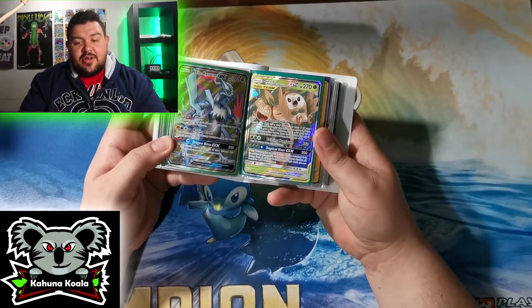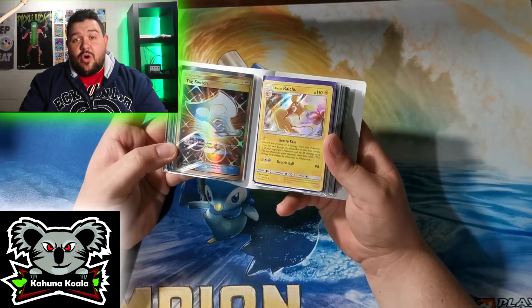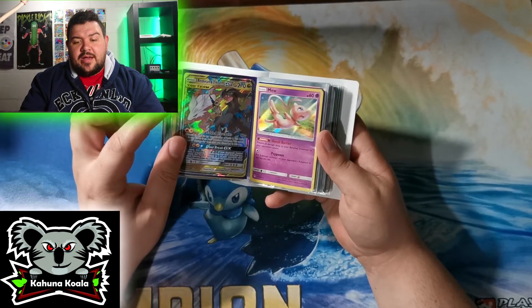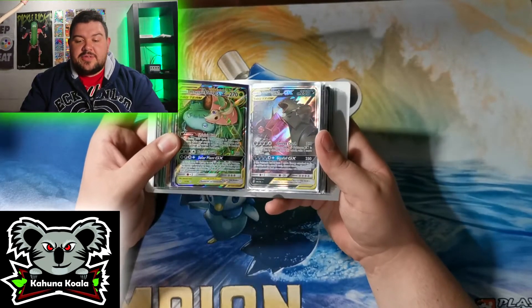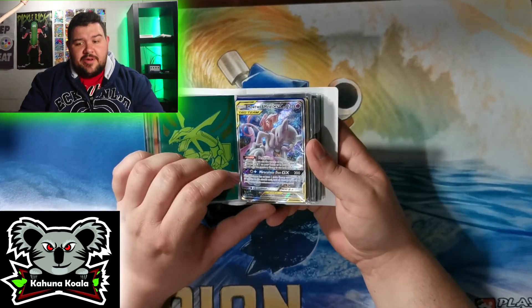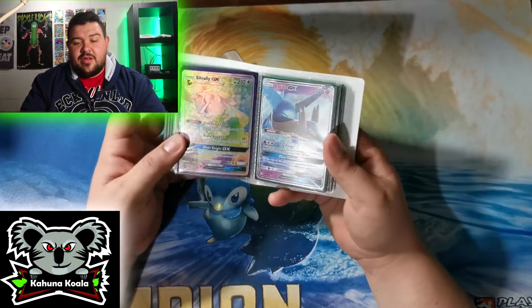Alolan Ninetales GX was really sought after when it came out — it's from Lost Thunder, rotated now. There's another Mega Sableye & Tyranitar and a Greninja & Zoroark, so this guy clearly committed hard to his Dark Box deck. There's a Ralts, an Alolan Exeggutor, a White Kyurem promo from Dragon's Majesty — rotated. A gold Tag Switch — very nice. A random Alolan Raichu, and a Reshiram & Zekrom GX from Cosmic Eclipse. A Venusaur & Snivy, still playable. Another Mega Sableye & Tyranitar, and a Mew & Mewtwo GX promo — still very playable, and there are two of them.